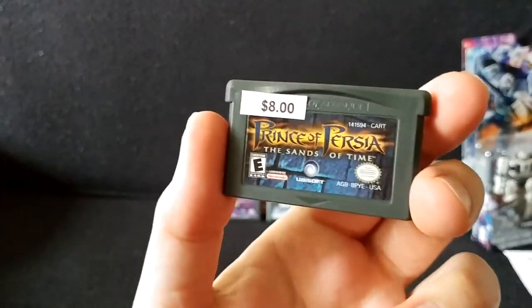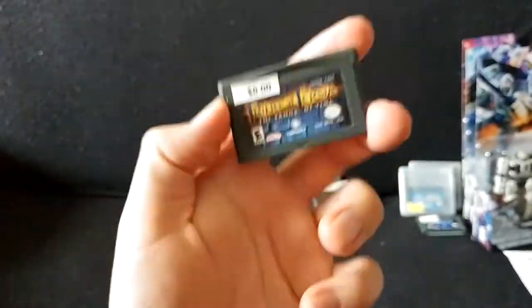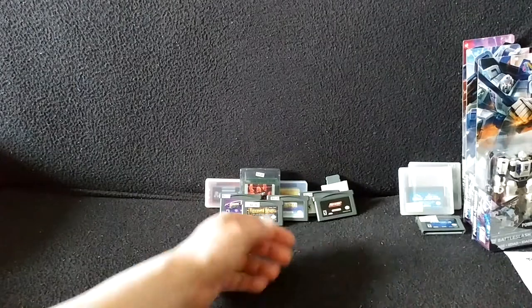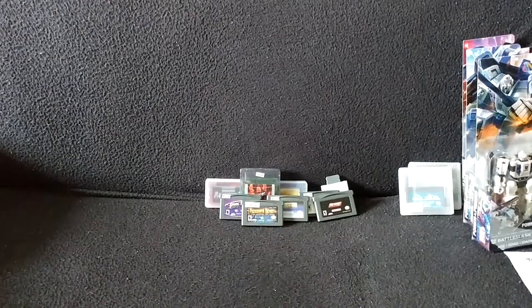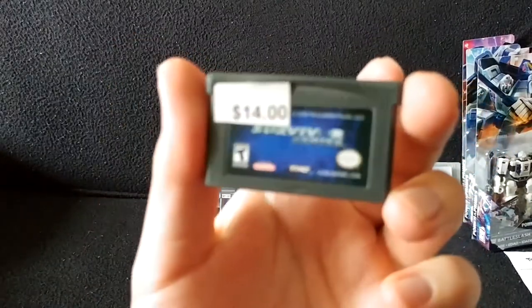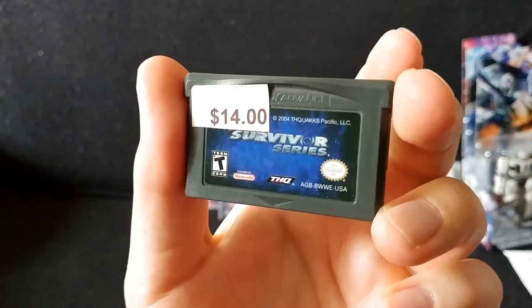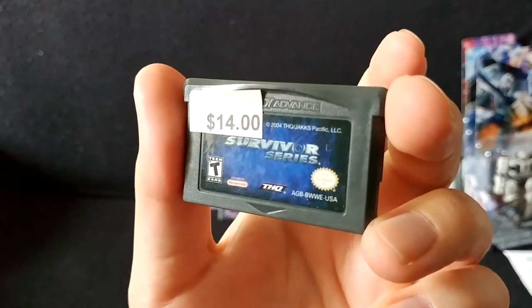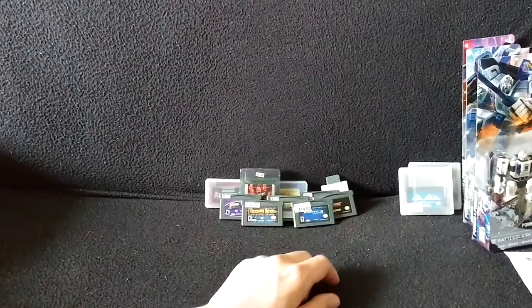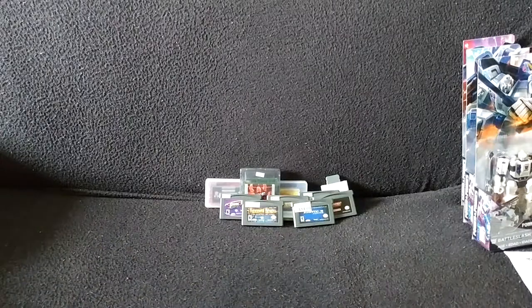Next up is Prince of Persia: The Sands of Time, the GBA version by Ubisoft. Should be good — I'm pretty sure it's a 2D side-scrolling style like the original Prince of Persia games, but with the PS2 game's story and some time-rewinding action. Also picked up WWF Survivor Series by THQ and Jax Pacific — I think it's a 2D sprite-based game, which is cool. That was it from my $2 bin haul, about an $18 purchase overall, which is pretty good.